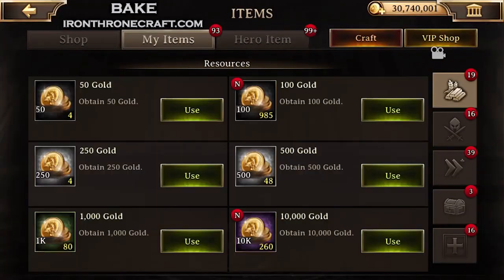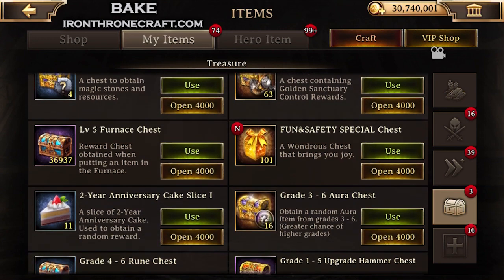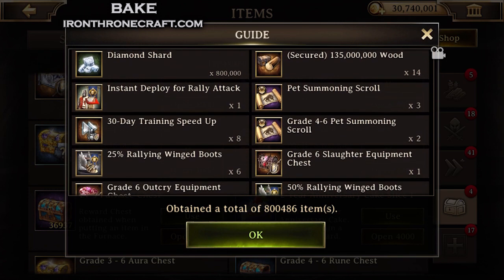I skipped ahead a little bit because I went and bought some of these chests. Now I've got 101 of them. We'll see what I get out of these 101 and see if the percentages kind of line up. You see the march speeds and a whole lot of resources — silver, wood, speedups.